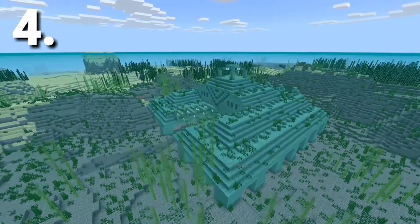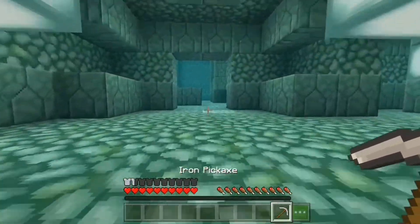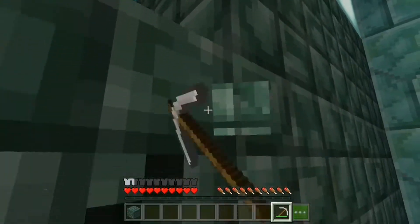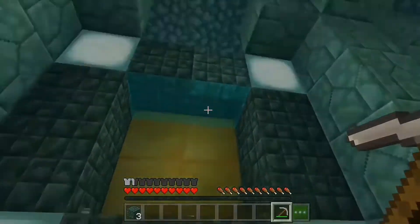The fourth way on our list is by raiding the ocean monument, because in a certain part of this monument you can find gold blocks just by digging out the dark prismarine blocks that cover up the gold blocks. By raiding a normally generated ocean monument you can get up to 36 gold ingots, or simply 4 blocks of gold.